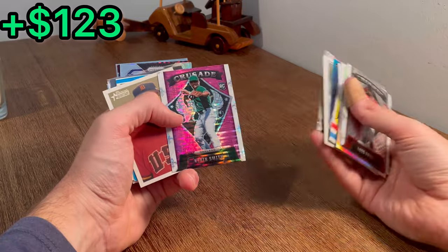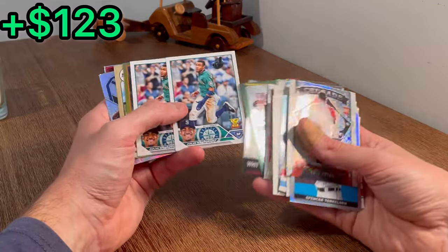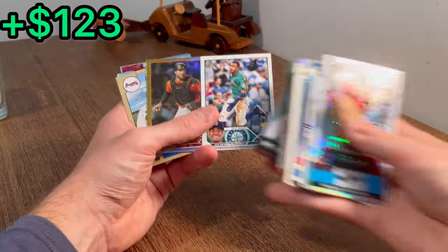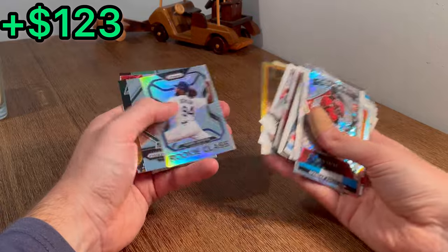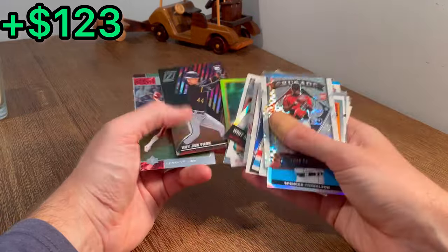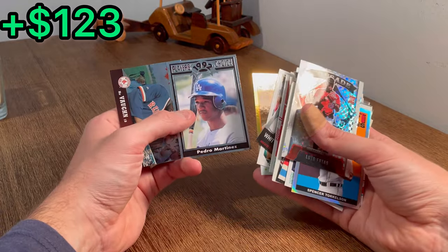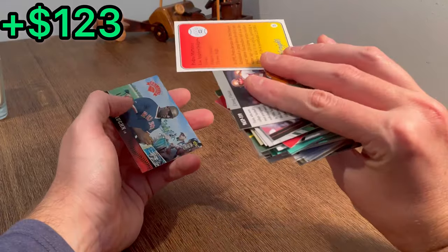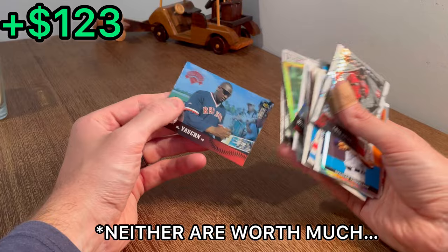Crusade Pink Pulsar rookie card of Kevin Smith — next Easter egg. Julio Rodriguez All-Star rookie — let's do that as the next Easter egg. Joey Bart second year card. One more hit — can we get one? It's a cool Zenith rookie card. Nice Doug Flutie. Pedro Martinez Player's Choice — that's sweet. I don't know if that's worth much, but cool card. And then a Hot List Mo Vaughn — that actually may be worth a few bucks.